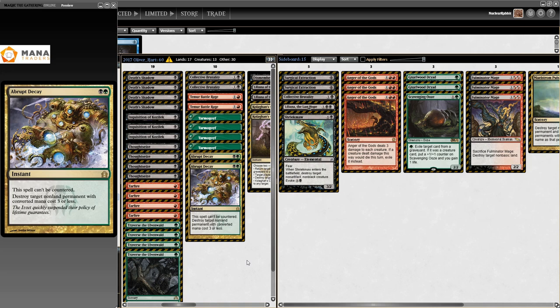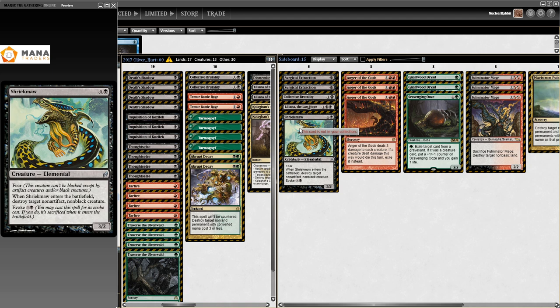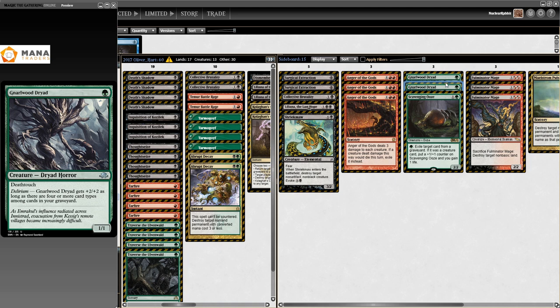This deck is actually really cool - I love this list. It's like Traverse the Ulvenwald can get Shriekmaw - it's like we're back in 2011 or 2008 or something. I never thought I'd see Shriekmaw seeing play in Modern. Liliana the Last Hope, Collected Brutality, Surgical, Anger of the Gods, Canal Trail - just another threat from the Eldrazi era.